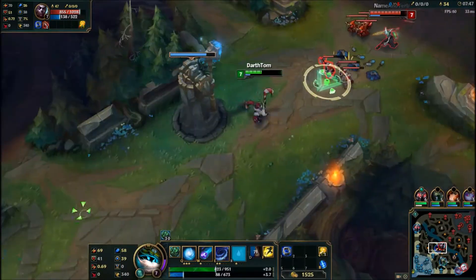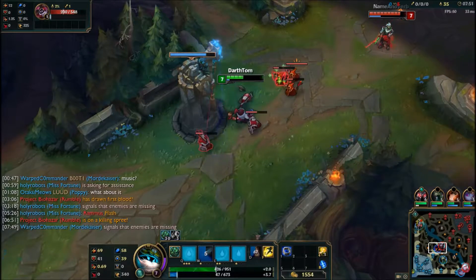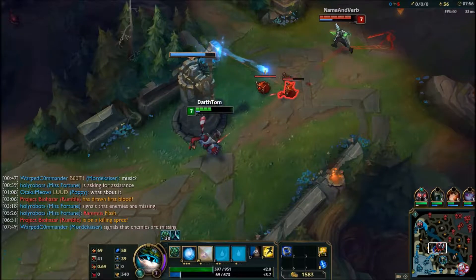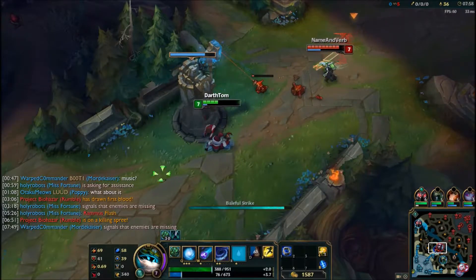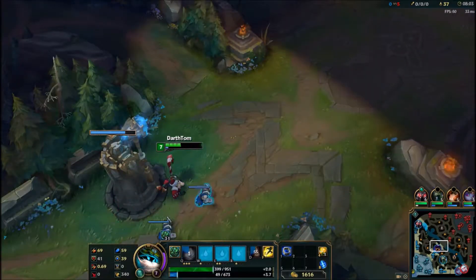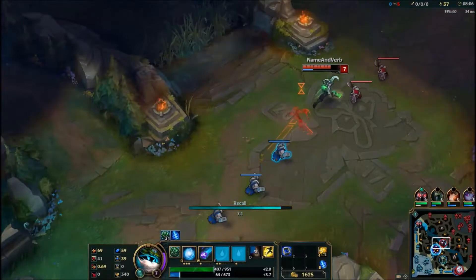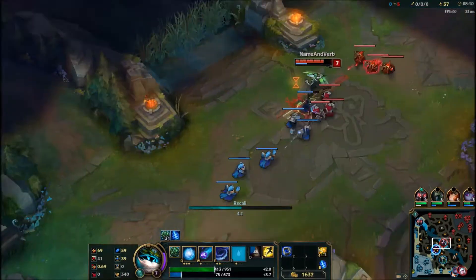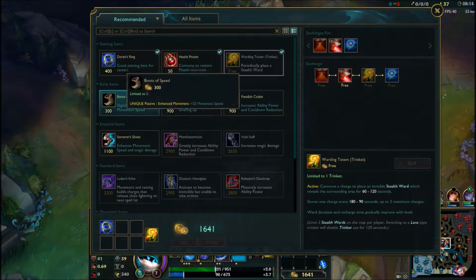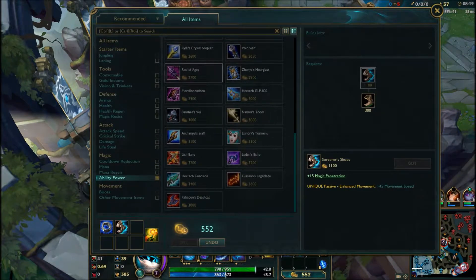What you'll eventually see is Janna getting really really fed. For the most part in the game she would not die — I probably didn't see her first death until pretty late in the game. I head back to tower to get some more farm, and I'd have to do it very quickly to stop Echo from dealing too much damage to my tower.